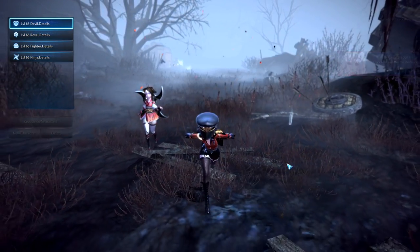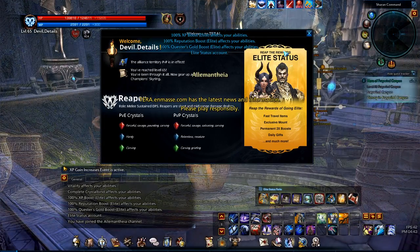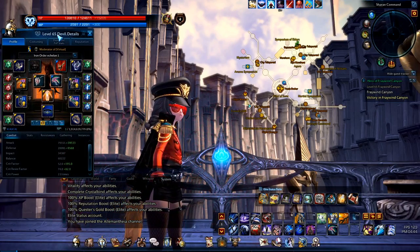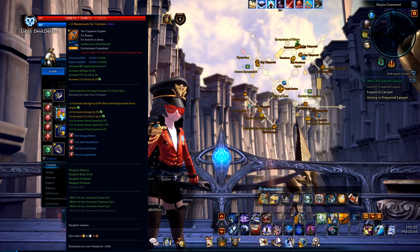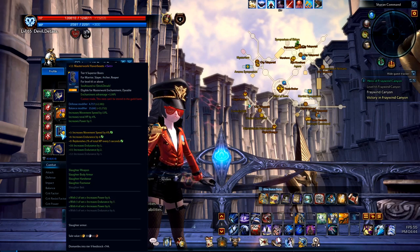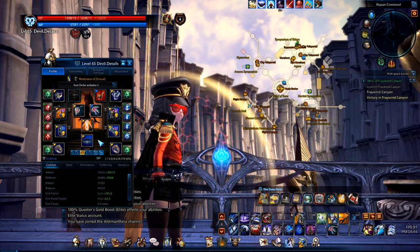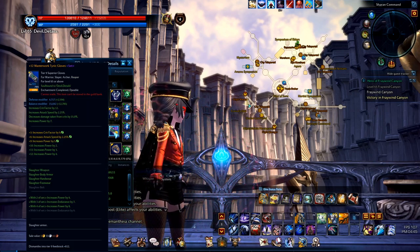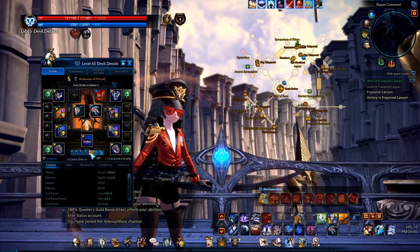Let's check out devil details because I've learned some things about how to set things up, and I believe my last crystals were slightly incorrect. Let's go over my new setup. I got the new gear set which is the Slaughter, and I have all of it masterworked, almost all of it plus 12. I've also rolled everything pretty perfectly — I got crit factor as the focus, damage as the focus, and all that.